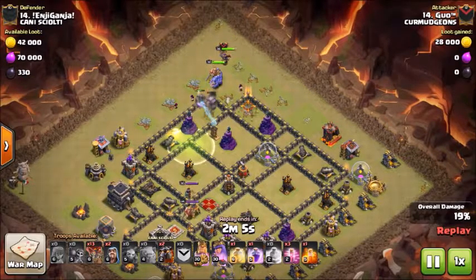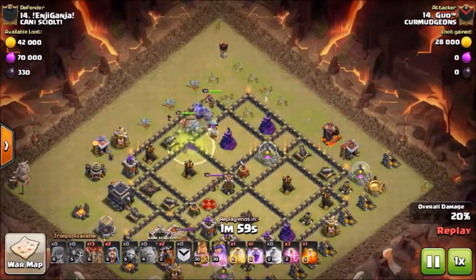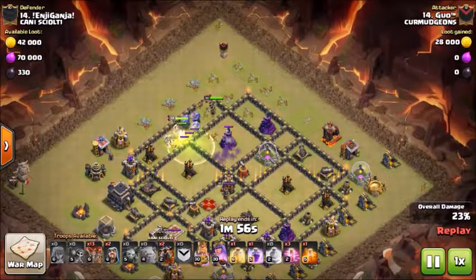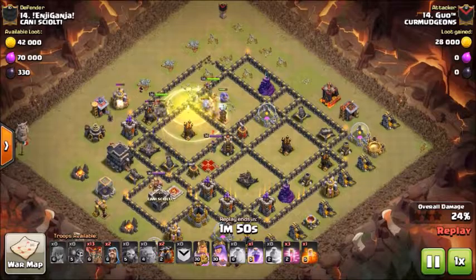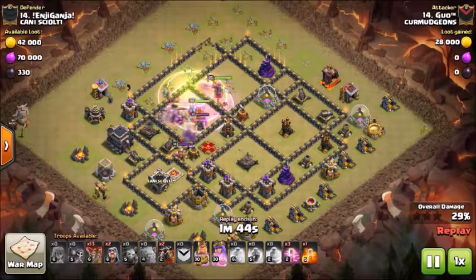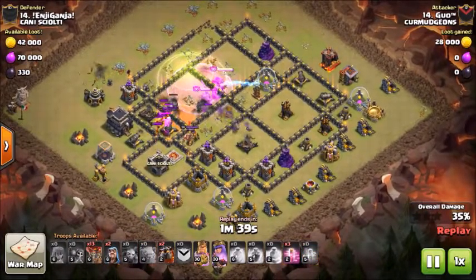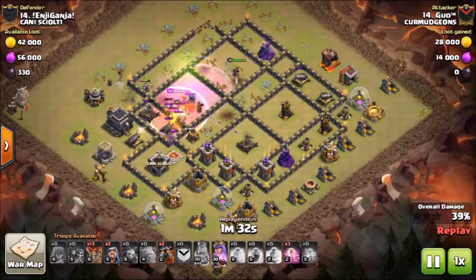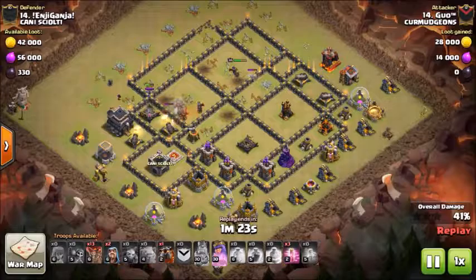My bowlers, king, and queen go down after the wizard takes out that tower. The bowlers go in and a giant bomb is set off, but I have a heal for the bowlers so no worries. The king is going to take out the second air defense and take out that enemy queen. He triggers a CC which I put down poison for, and I pop the queen's ability. The queen takes out the baby drag via poison.